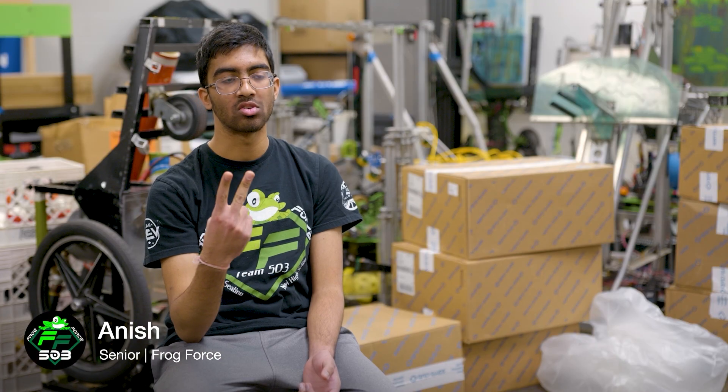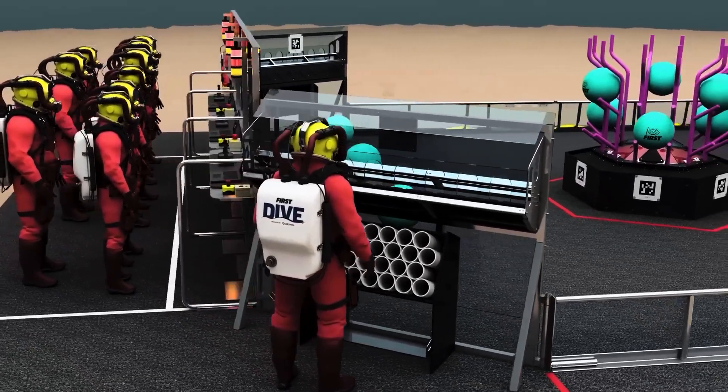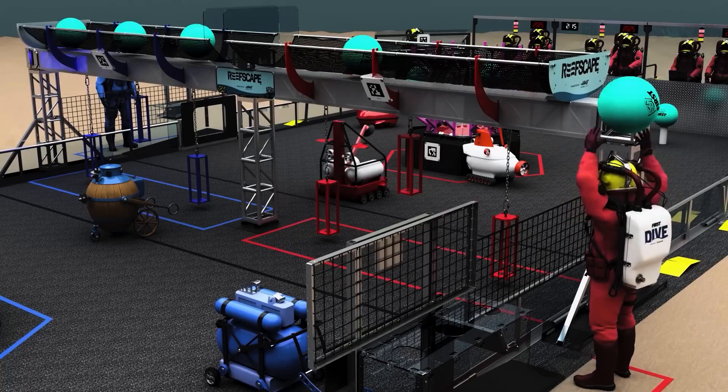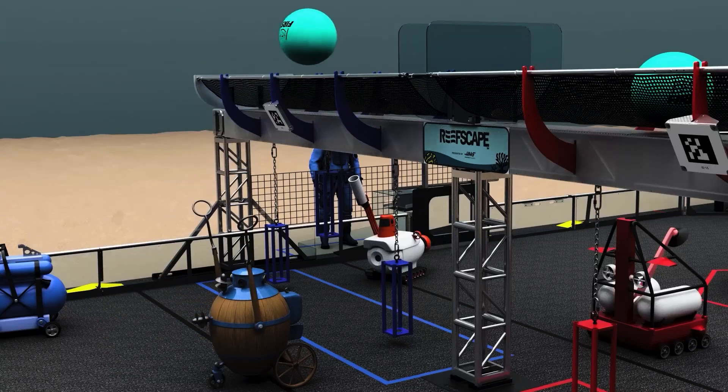There's two game elements. There's coral, which is a PVC pipe. You can score the coral on four different levels. The second game piece is basically these giant kickballs. You can score the algae into the processor and have the human player throw it up, or you, as the robot, can throw it up into this higher level called the barge.